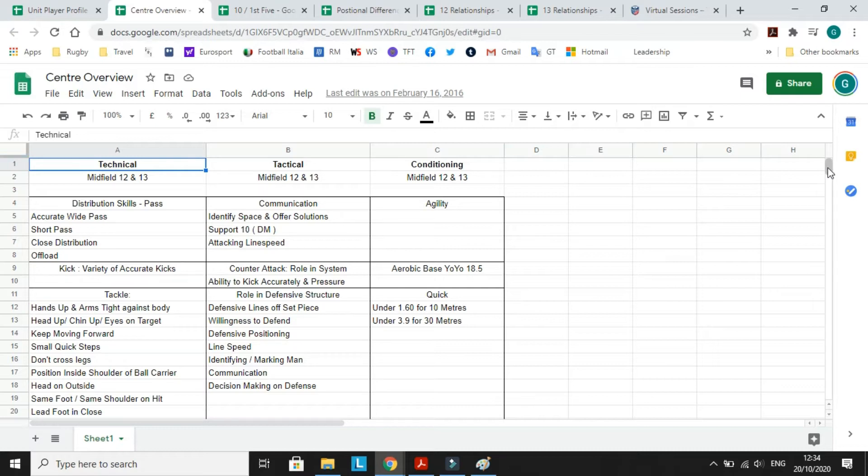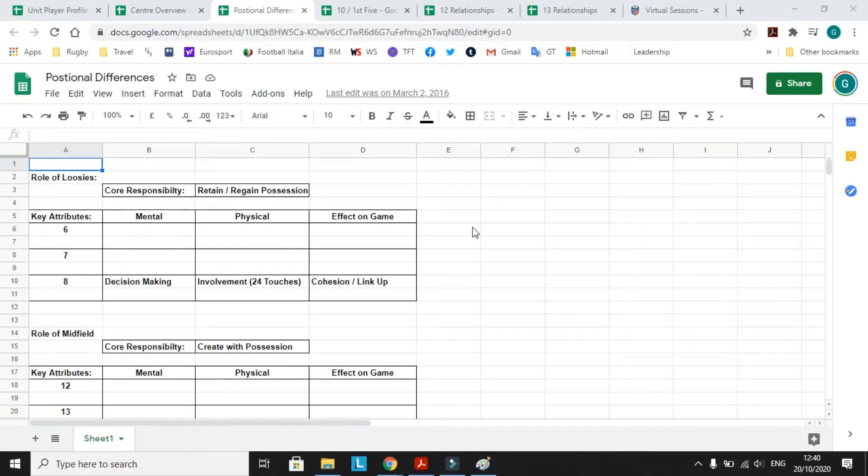Next we look at the differences between positions, which is particularly important for your back row and midfield. Six, seven, and eight do not have the same requirements, attributes, or skills — they're generally not the same player. Same for the midfield: there's a clear difference between a 12 and a 13. It's about team functionality. If you have two players of the same mold, you might not have that fluidity you're looking for.